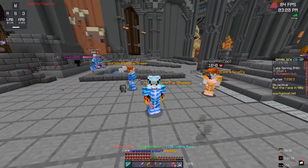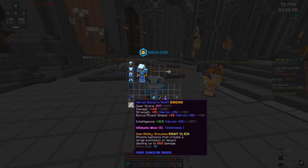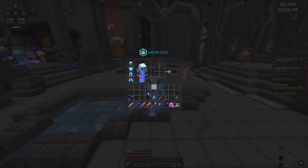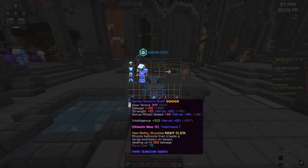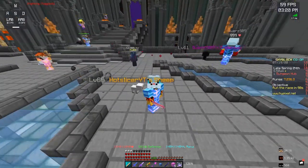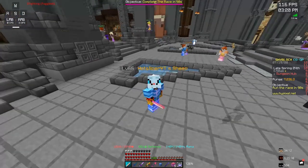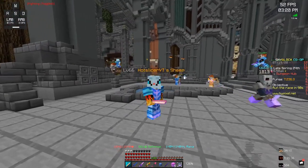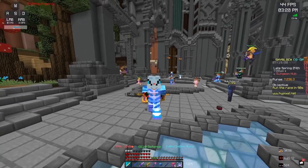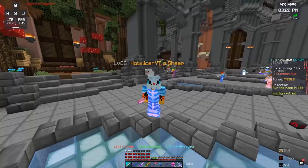But luckily, recently there was this new collection in the game called the Boss Collection. You just have to kill Bonzo around 75 times and you automatically get the Bonzo Staff. This has made the Bonzo Staff way more common — as you can see, there's a guy right behind me who has one. And this is good because now players that can't spend 10 million coins on one item can still enjoy all of the benefits of a Bonzo Staff for only around 5 mil on the Auction House.